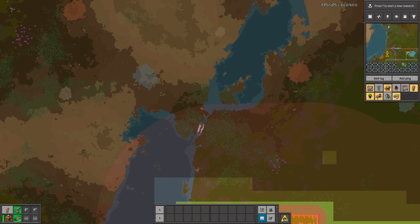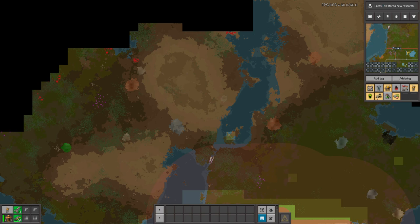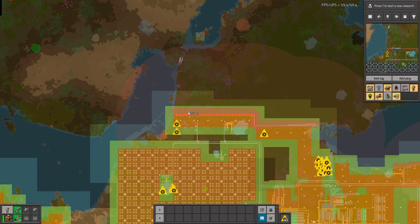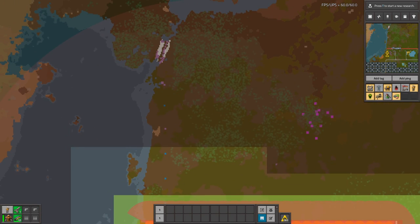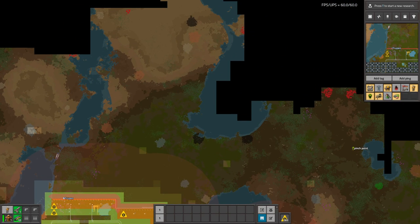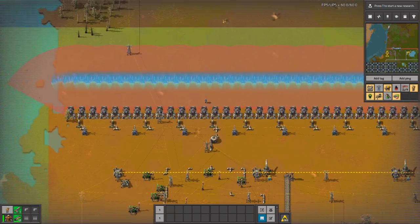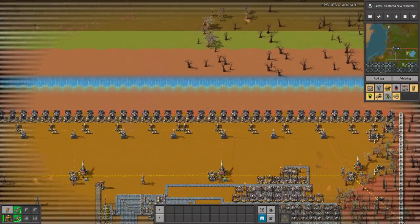However, a good spot to place them would be in this direction. Like you can see it's a choke point, so all biters from here will be compressed to this small point — so here is a good place to put those shields, or maybe here. Just building a whole wall is not a good decision; your CPU will thank you later.